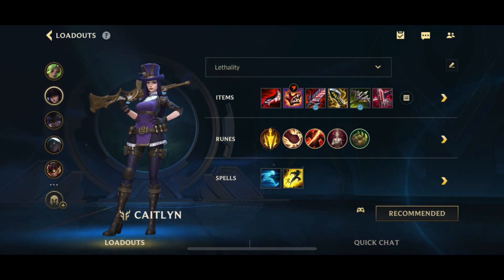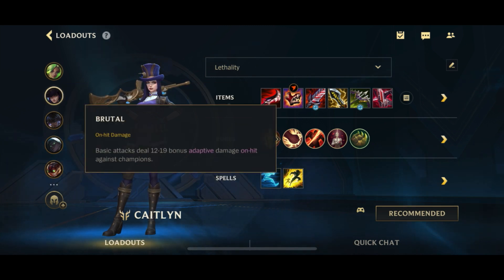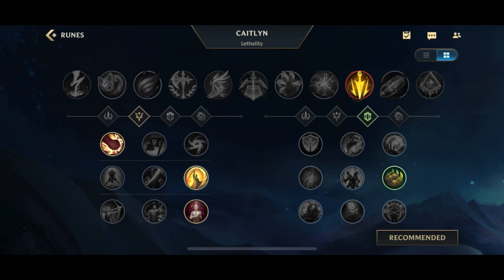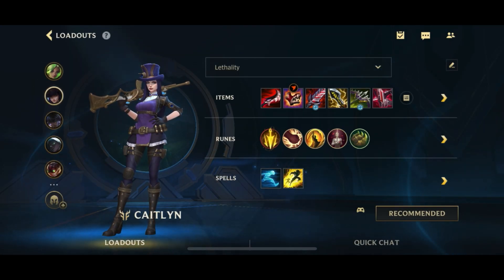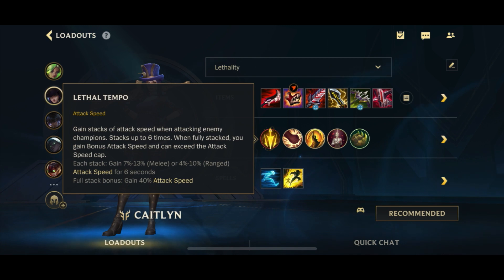For runes, you have a couple of options. First up, Lethal Tempo is my default — getting attack speed is really useful even with a Lethality build, especially since we're going crit afterwards. Brutalizer is a no-brainer because we're ADC auto-attacking a lot. Giant Slayer is generally your best option assuming enemies build bonus health. In this particular game, basically no enemy builds health, so I'm going for Coup de Grace. I'll go for Bloodline for more vamp — you could take Alacrity but Lethal Tempo already covers that. Then Bone Plating or Overgrowth for your defensive slot.